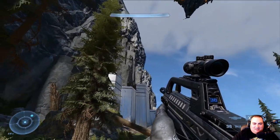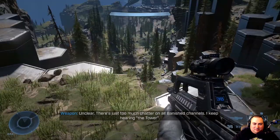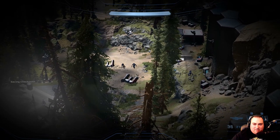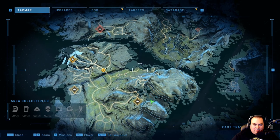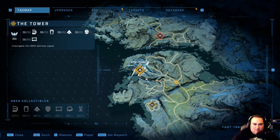Just like that, now we're in the open world of Zeta Halo. I see a bunch of dudes down there — let's check our map and see where exactly we got dropped off. We're actually right in front of FOB Golf, which is probably what that beacon of light I saw was. Oh, here's the tower. There's a lot of stuff in there: one armor locker, one human data log, two Spartan cores, a skull, and a Banished data log.